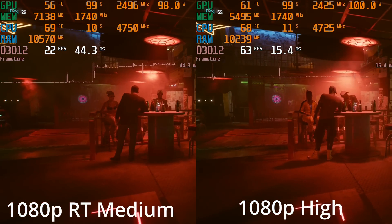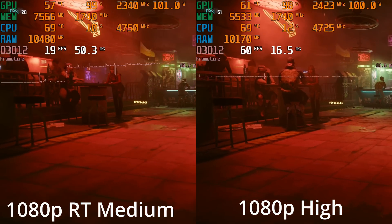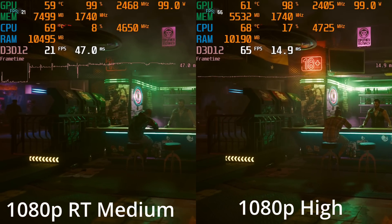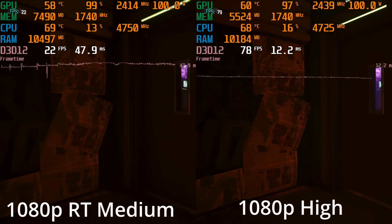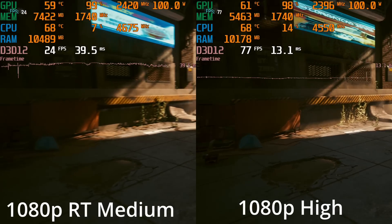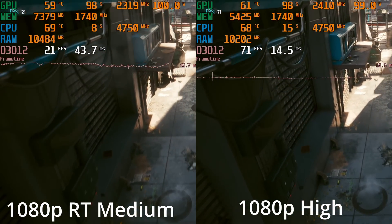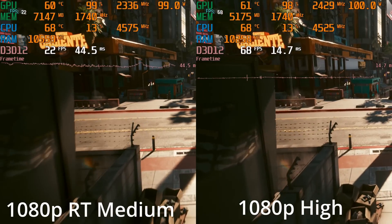Now let's look at some ray tracing. This is just the RT medium preset, which basically plays the game at all the ultra settings but then adds in ray traced shadows and ray traced light at medium. I believe this has become even more difficult to run with the 1.5 update, because indoor scenes like this used to not actually be ray tracing the shadows — it was really only sunlight that had ray traced shadows. Even though the tooltip in the graphics settings menu still says ray traced shadows are only on sunlight, I believe they just haven't updated that tooltip, because the shadows everywhere do appear to be ray traced now if you look at them side by side.